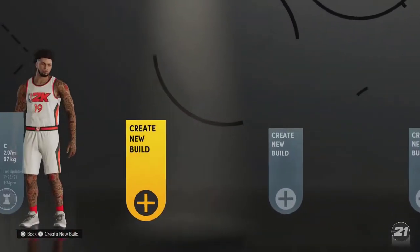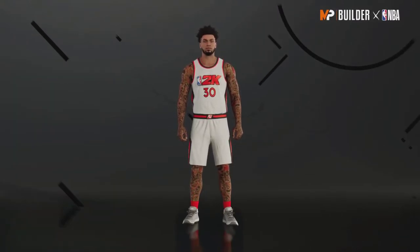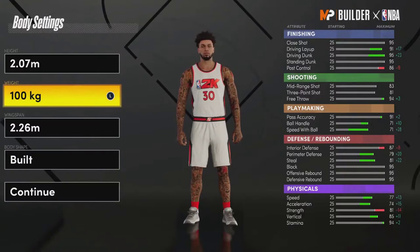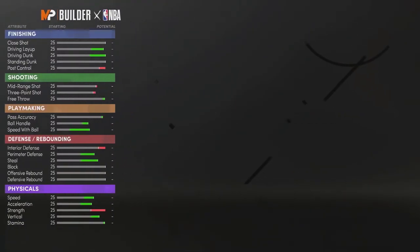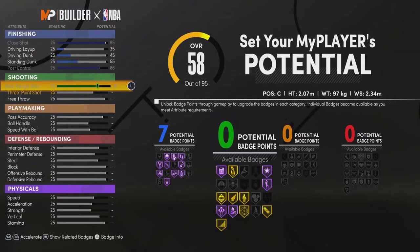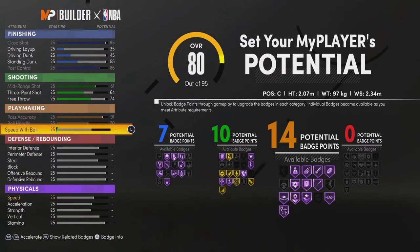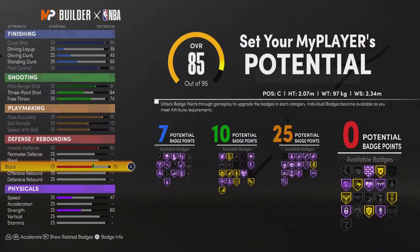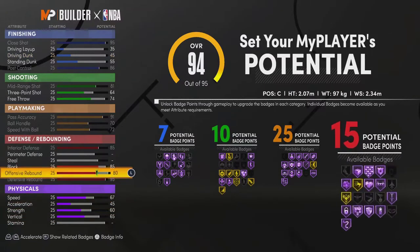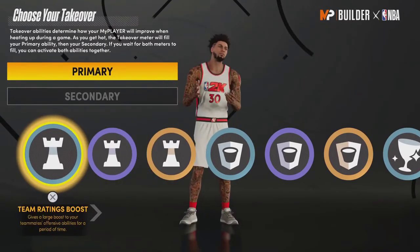I'm going to show the other takeovers now. I need to make this second build quickly — don't make this build, it's purely to access the other takeovers. I need post scoring, rim protecting, glass cleaner, and playmaking, maxing things out just enough to see each takeover. This would be a terrible build in actual gameplay.